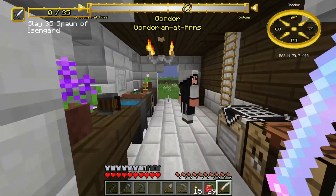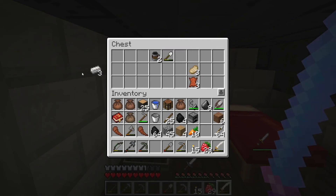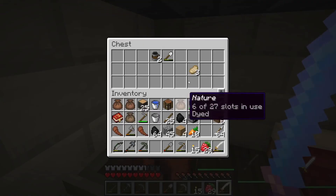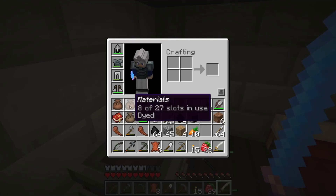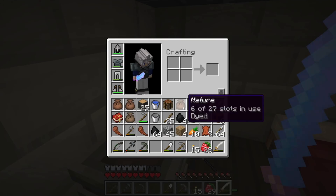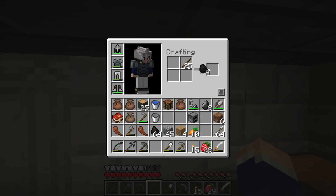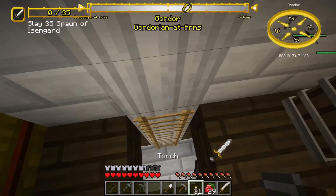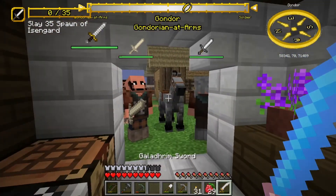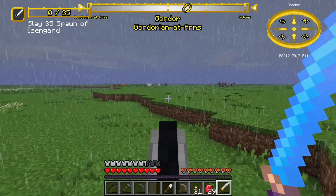Is this a blacksmith? No — this is some kind of stable. Some iron, some leather — that's pretty good. And an iron shovel — that's also pretty good. Let's put this stuff in the inventory. Alright, let's go back forward to Dor-en-Ernil. Just keep swimming, just keep swimming.